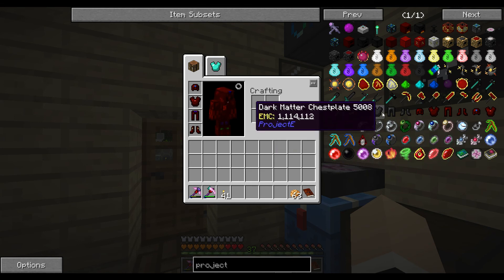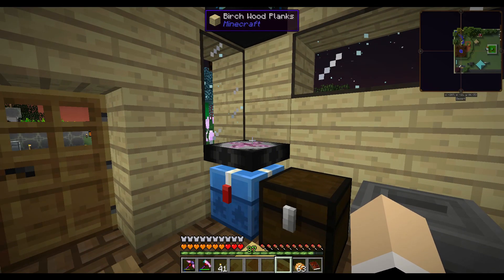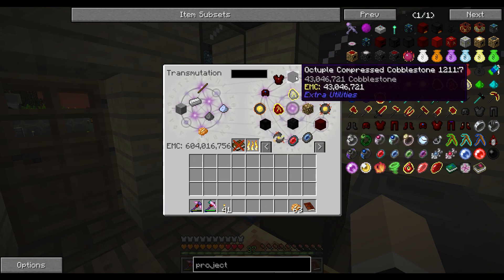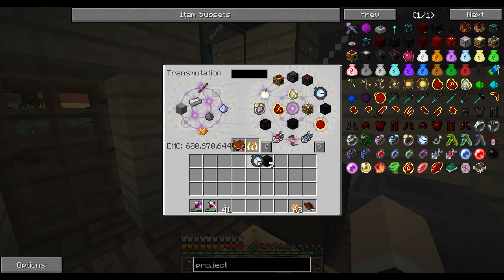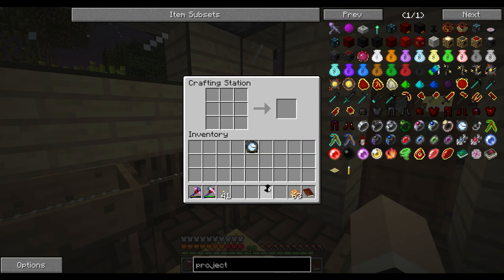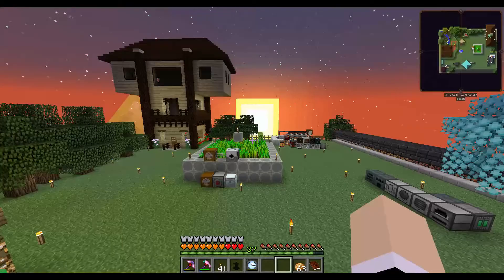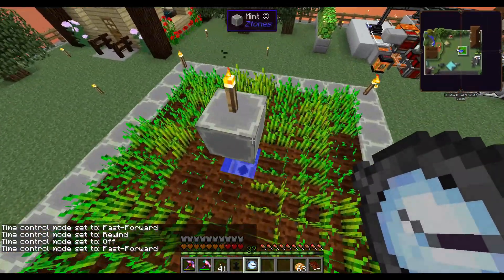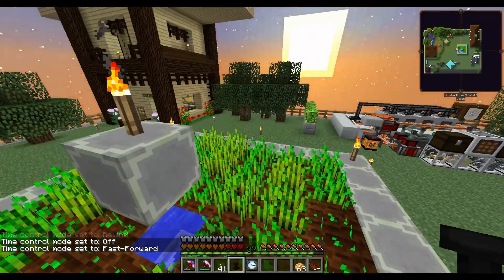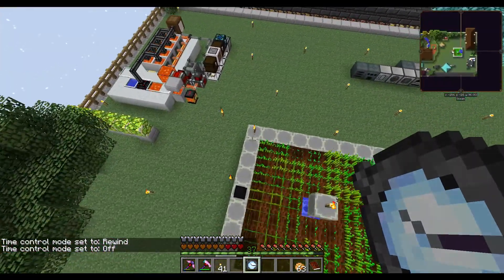Okay, so we need a dark matter pedestal. We need five dark matter blocks and some red matter. We need one of these, some of those — let's make the pedestal, let's copy the pedestal. And there we go. Do we want it here? Of course we want it here — let's put it right here.